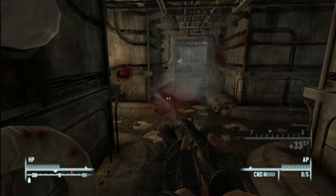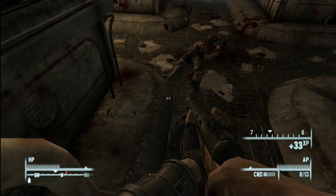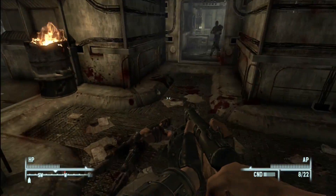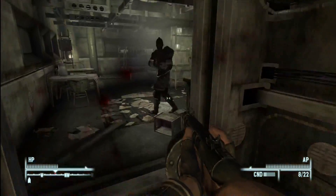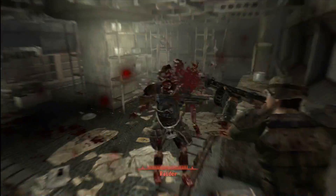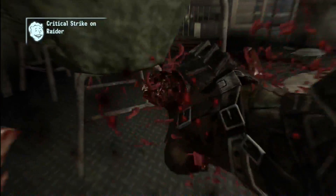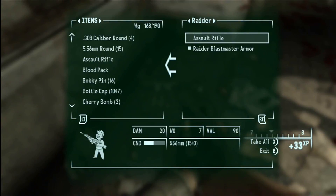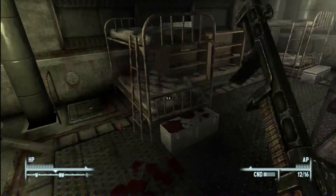They wouldn't put mines behind their barricades, would they? No, then they'd blow themselves up. There's more raiders back here. If I see any mole rats I'll switch to the repellent stick, but until then — shotgun, shotgun, shotgun. Maybe I had a critical miss on the first shot because I didn't seem to do much damage. Sometimes it seems like it does a lot more damage on the second shot — maybe it's breaking through their damage resistance.